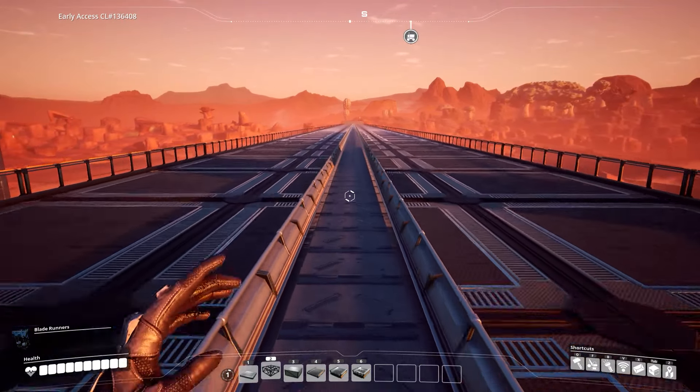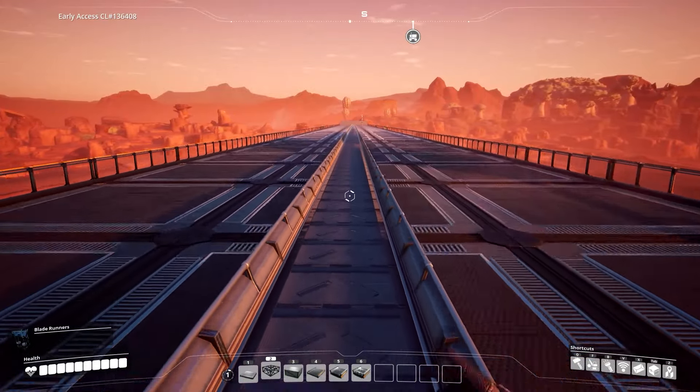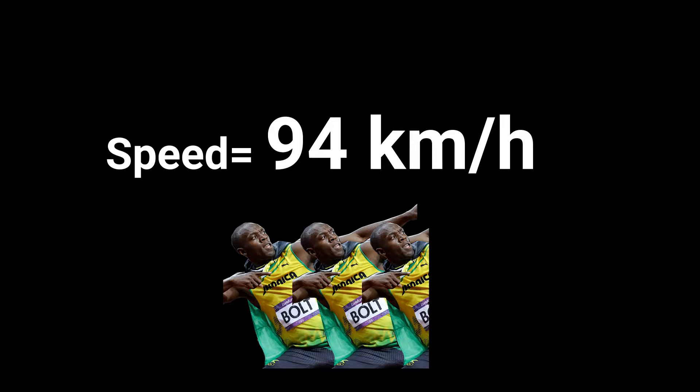Asterix — because moving with Blade Runners on a Mk5 conveyor belt is a lot faster. We did the track in 19 seconds. For you math freaks out there who want to know the speed: speed is distance over time, so that's 500 divided by 19, and that's only 94km/h, or two and a half Usain Bolts.